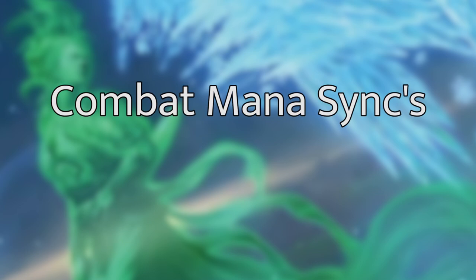Next up we've got our combat mana sinks — the bread and butter of the deck. If you have a lot of mana at your disposal, you're going to want to tap all of your mana into these mana sinks, then swing with Jorn and your other creatures. Everything will untap — including the lands you spent to activate abilities — letting you tap all of those again to pump them up even more. Some of these things are going to get absolutely huge, really fast.